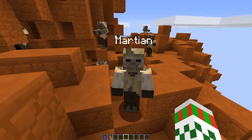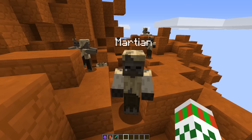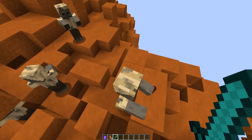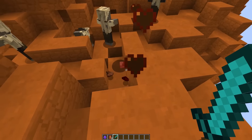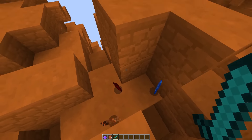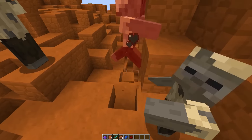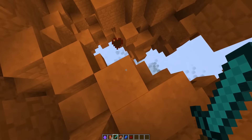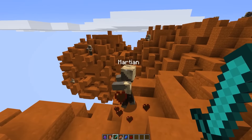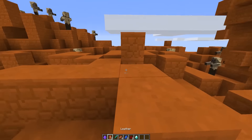Don't kill the Martians just yet — let's see what drops they have. They will attack you in survival mode. Some dropped lapis lazuli and redstone, but most of them drop diamonds. They are really valuable mobs — this one just gave me a diamond!